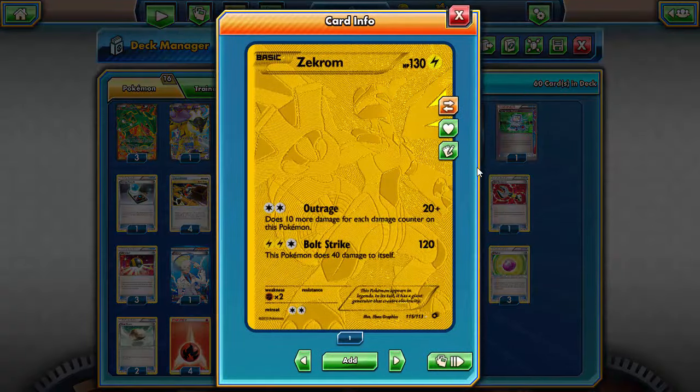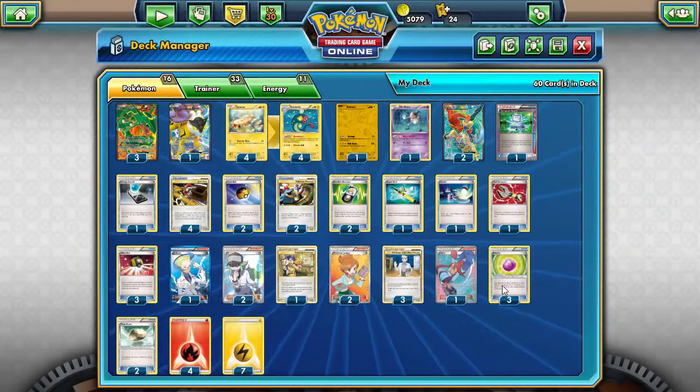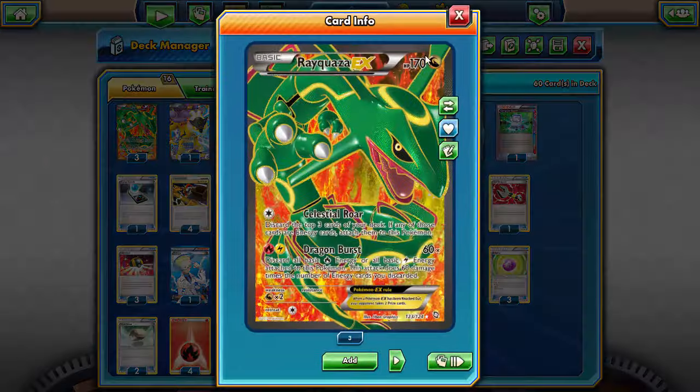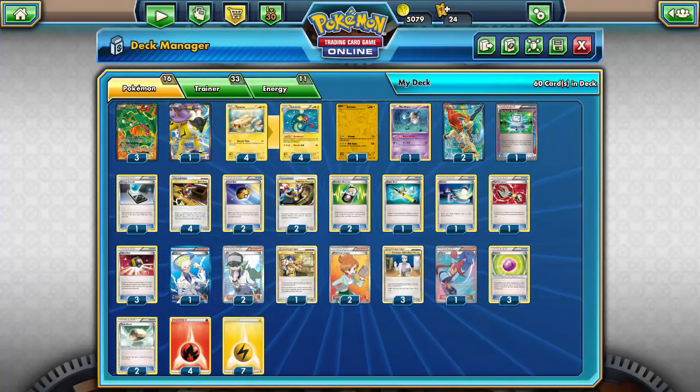One cool thing about Zekrom and Eviolite: Bolt Strike does 40 damage to itself, and the Eviolite actually reduces that self-damage, which is nice. Two Float Stone for the two Keldeo, and you can also put one on an Eelectrik. Four Fire energy — you could run three since we only have three Rayquaza EX, but four is a bit more consistent — and seven Lightning energy for Dynamotor, Raikou, Rayquaza, and so on. That's the deck list; let's see it in action.